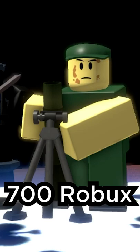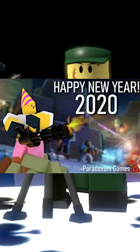The Mortar is a Clif Tower that you get when you reach level 75. Alternatively, you can spend 700 Robux for the Mortar Game Pass.